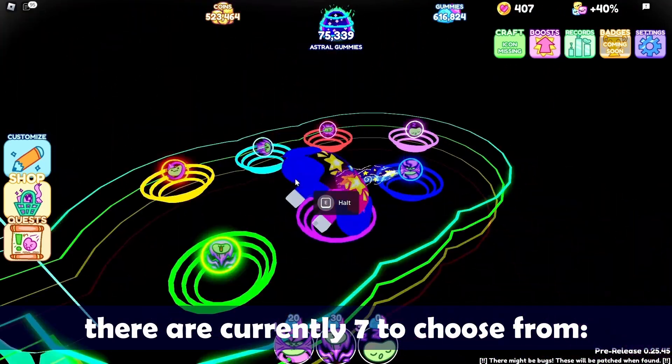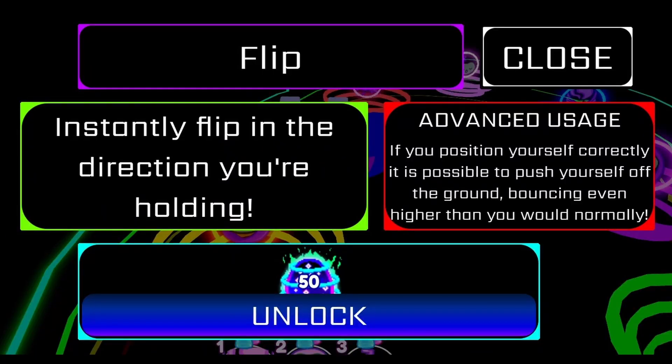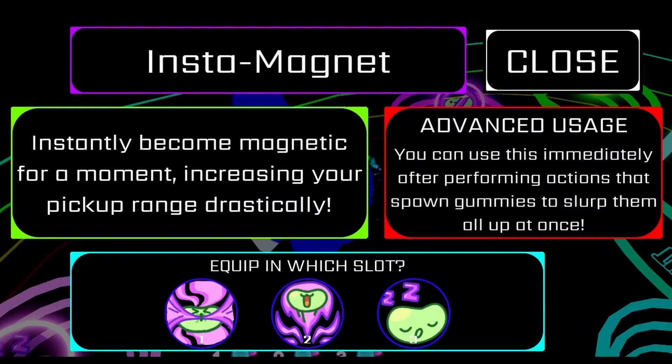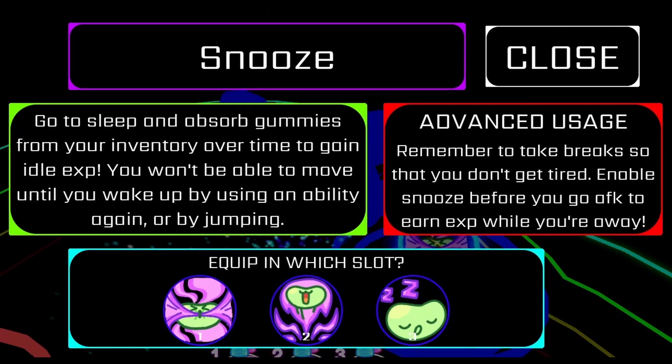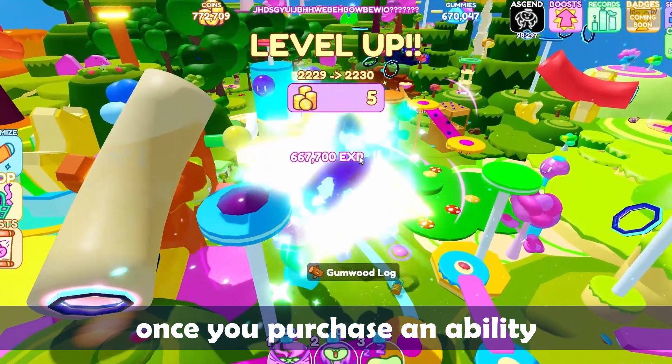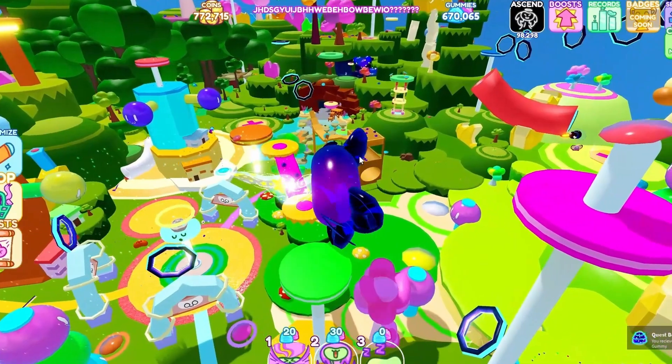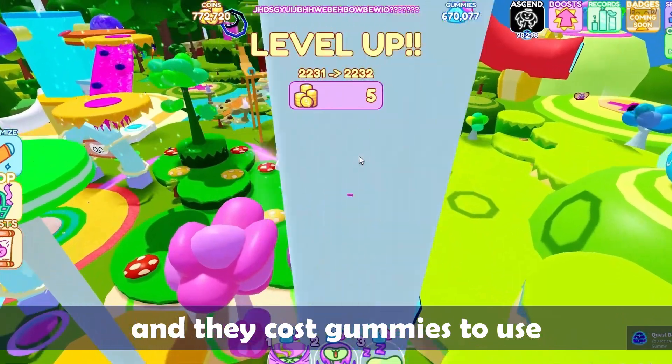There are currently seven abilities to choose from: Flip, Dash, Blast, Instamagnet, Halt, Launch, and Snooze. Once you purchase an ability, it will appear on the bottom middle of your screen, and they cost gummies to use.